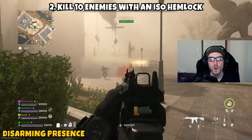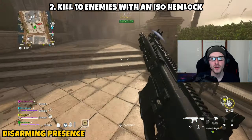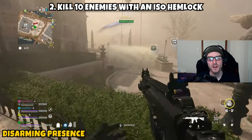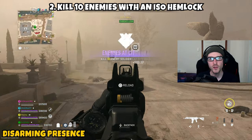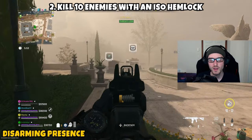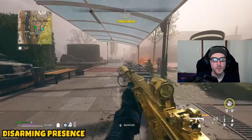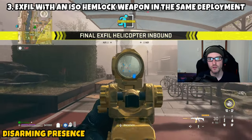Part two asks you to kill 10 enemies with an ISO Hemlock. During your process of acquiring the Hemlocks, once one drops pick it up and eliminate any AI you find. As you head back and forth between enemies and dead drops, you'll rack up those kills. Once you eliminate 10 AI with the ISO Hemlock, part two is complete.